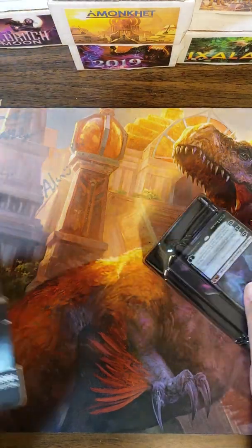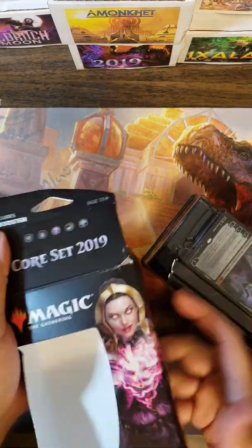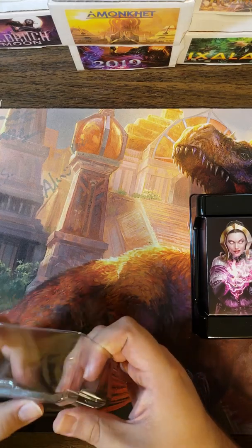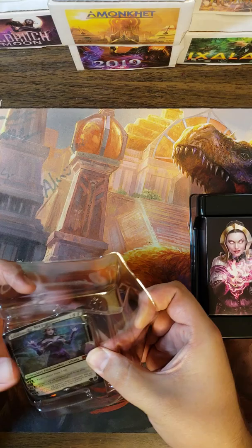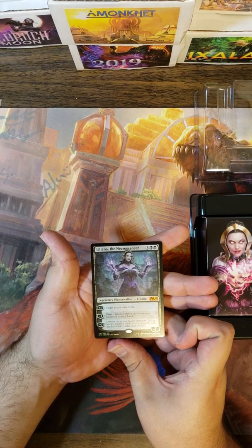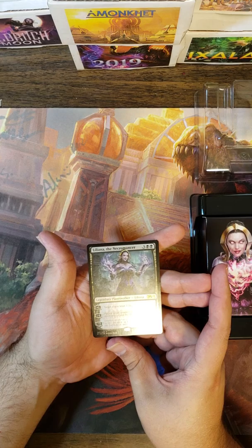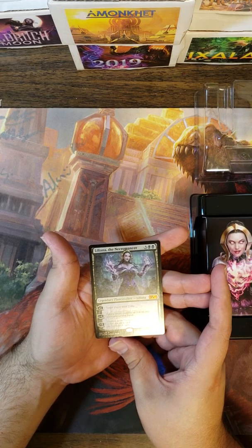The Core Set Planeswalker decks are all mono colored. This is mono black, which makes sense considering Liliana. She is a five cost — two black and three colorless — for a four loyalty Planeswalker.